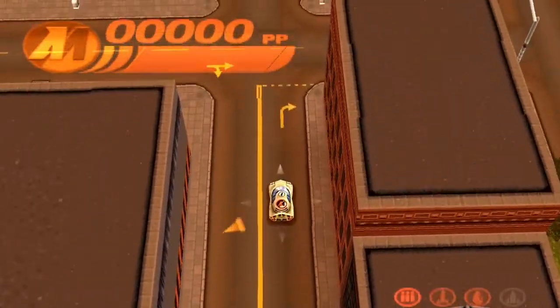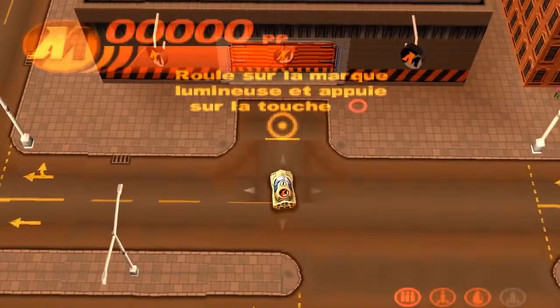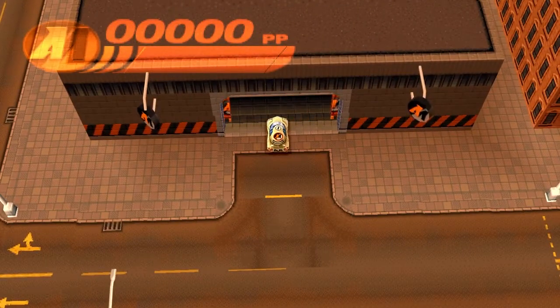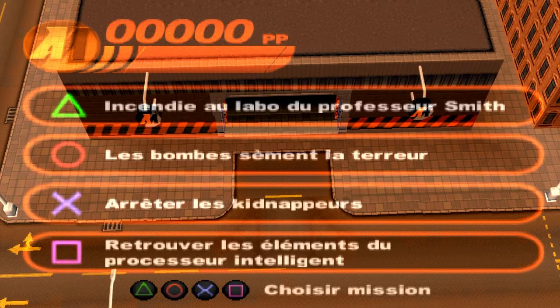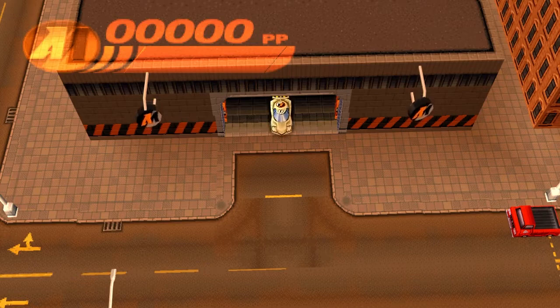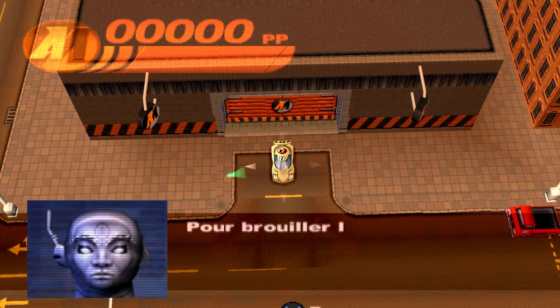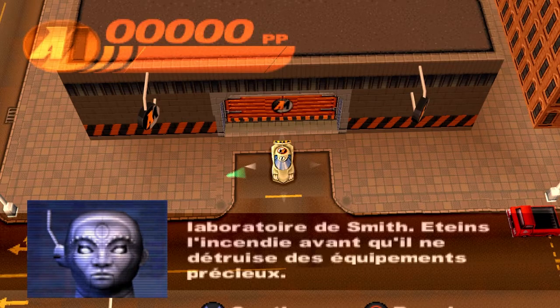En haut à gauche, notre barre de vie avec des points, et autour de notre véhicule il y a la boussole, la flèche pour nous indiquer l'objectif suivant. On est sur une ville qui ne ferait pas rire le premier GTA sorti sur PlayStation. Tout est en 3D, ça fait plaisir. On roule sur la marque lumineuse, on appuie sur cercle, on rentre dans le garage. On a le choix entre quatre missions correspondant avec triangle, cercle, croix et carré.